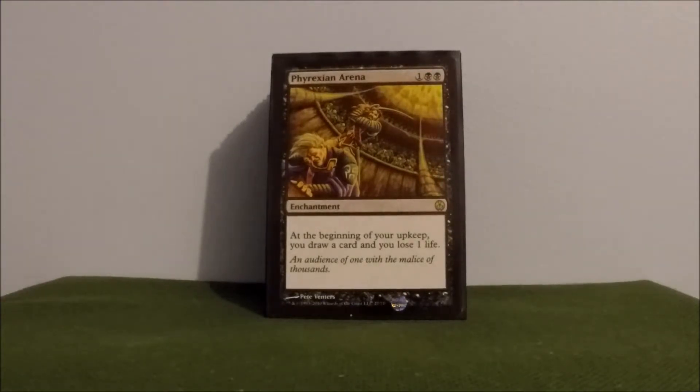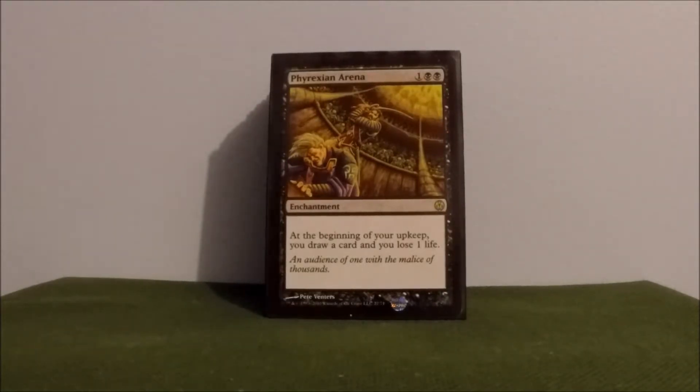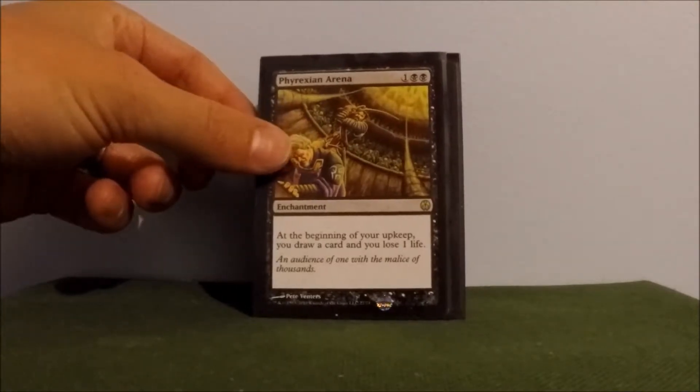Phyrexian Arena — this is card draw. At the beginning of your upkeep, draw a card, lose a life. Also two towards devotion. This is the start of the enchantments.